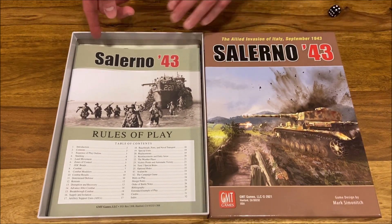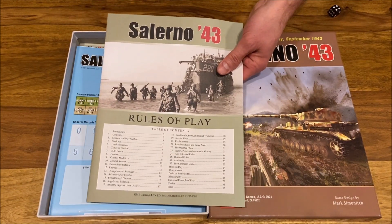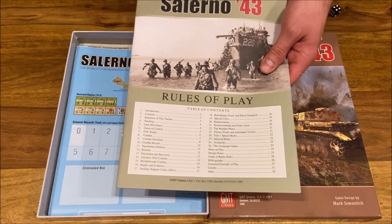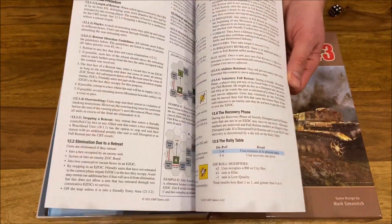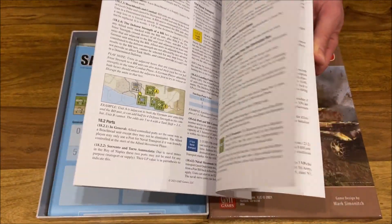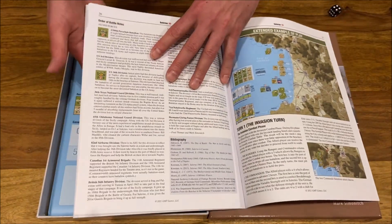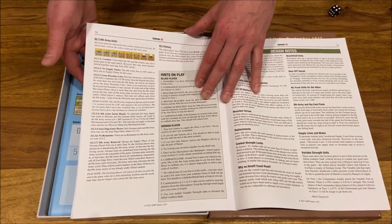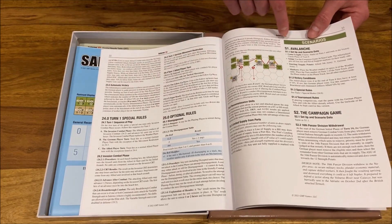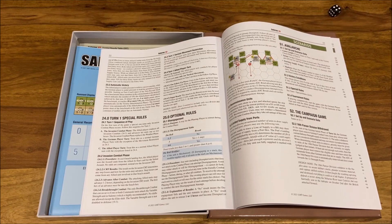Then we have the rulebook. You might say 32 pages is a lot, but if you played at least one game by this author, you would know most of those rules by heart. And if you played Normandy, the majority of those rules will be known to you. Also important to note that the rules finish around page 20 to 23, so it's like 20 pages of reading because there's also a front page.